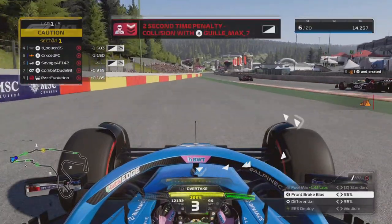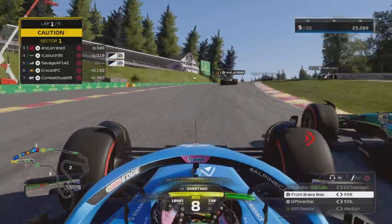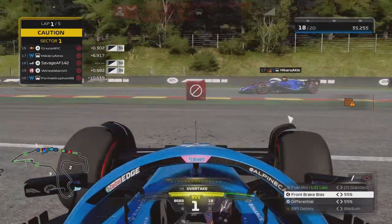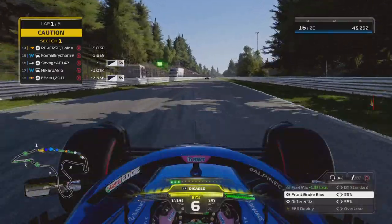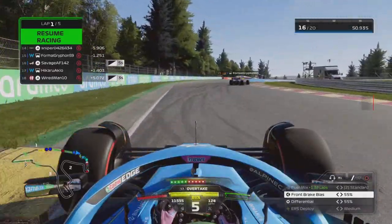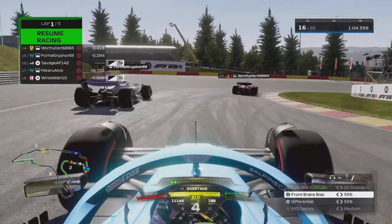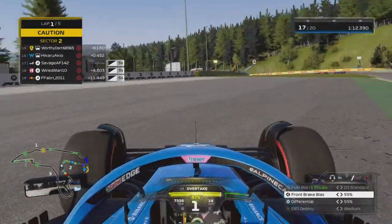We have opportunity to fight but get hit off track by the Alpha Tauri and have to take the escape route. We get a two-second penalty — fair, I'll admit — and there's already chaos at Spa. We get hit in the rear — not my fault. I feel like I'm probably one of the most unlucky players in multiplayer. I'm minding my own business and then I'm the one guy who goes from P7 to last because someone hits me from behind.